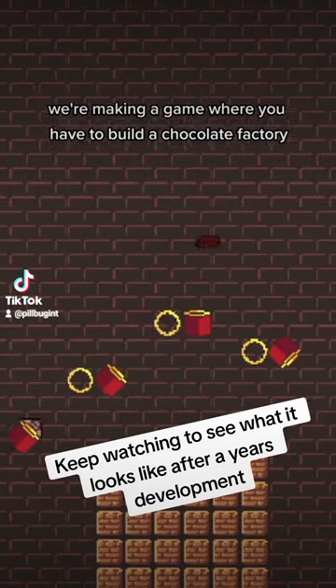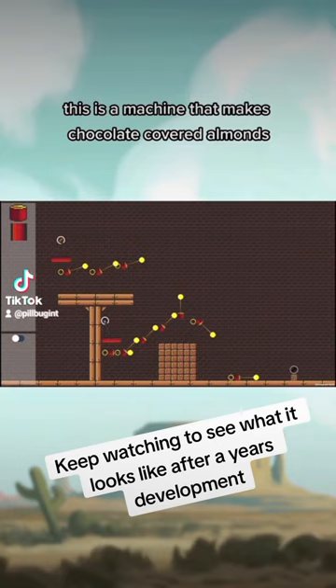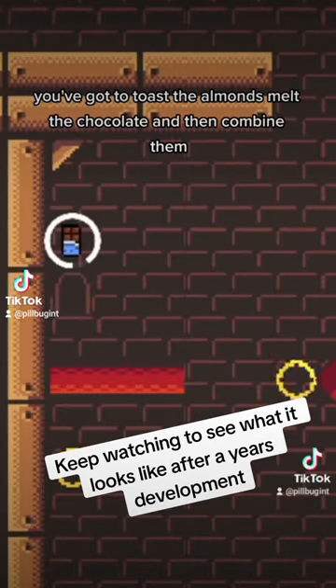We're making a game where you have to build a chocolate factory made of Rube Goldberg machines. This is a machine that makes chocolate covered almonds. You've got to toast the almonds, melt the chocolate and then combine them.